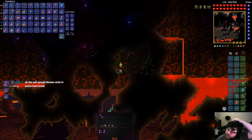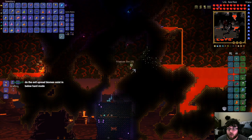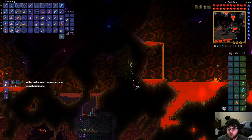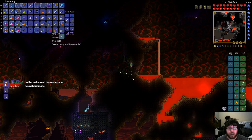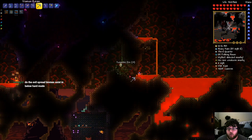Do the evil spread biomes exist in below hard mode? Yeah, so when you start the game, you will have either the crimson or the corruption — you'll have one or the other. The evil biomes, you'll have one or the other of it, and it will be trying to spread in your world.